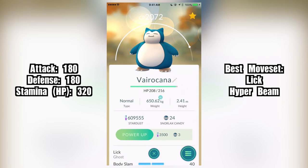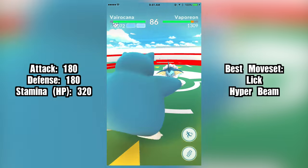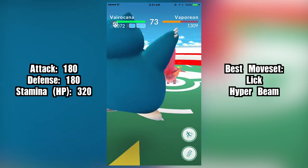So right now, it seems that the best Pokemon for attacking gyms is Snorlax. With its best set, Lick plus Hyper Beam, Snorlax is able to deal out a ton of damage. By the way guys, my moveset video will finally be coming on Saturday.